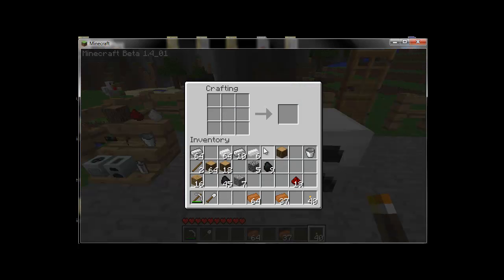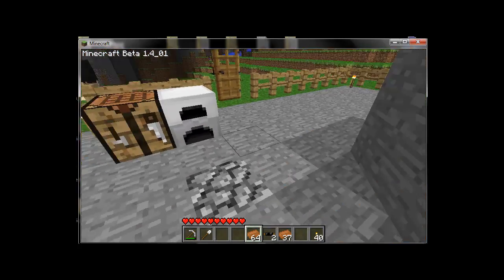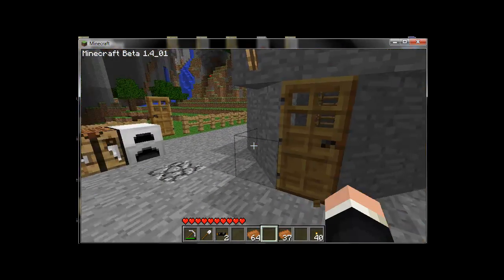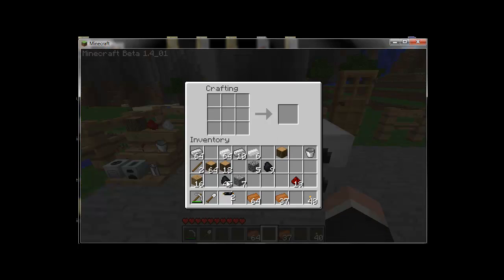The very next thing you're going to want to make is cable, which is used primarily to run electrical current from machine to machine — usually from generators to machines to allow them to perform their functions. It's also used as a component in new machines. To make cable, we first need to make tree taps, which are crafted with wooden planks. You get one tree tap for five wooden planks. Then for every three pieces of raw wood and one tree tap, you get one piece of rubber.